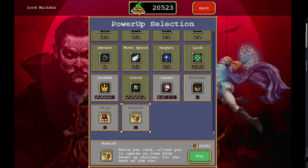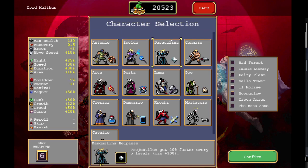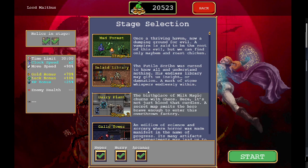You can skip a level up to get experience instead, and it lets you remove an item from your level-up choice for the rest of the run. Interesting. Okay, let's pick somebody — let's do Rune Tracer. There's all this malarkey over here, this is a lot different. I've never done Hyper, never done Hurry. I don't know what Arcana is. Let's start off slow.